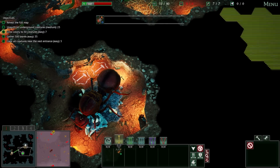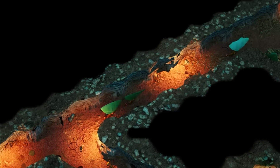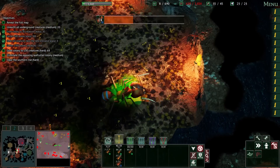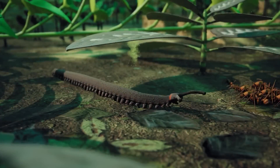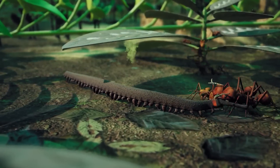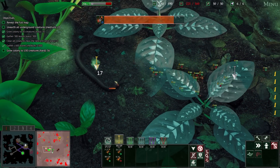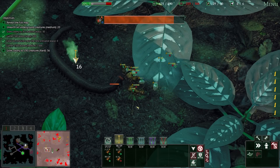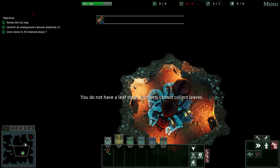Welcome back to our ant empire. Today we are going to build our ant colony from this small starting point up into a huge empire. Not only that, but we're going to be facing new enemies. There is a velvet worm that looks rather sinister, and something different is going to be happening in the undergrowth — it is going to be continually expanding. As it expands, we're going to unlock more and more ants to build our empire and conquer our enemies.